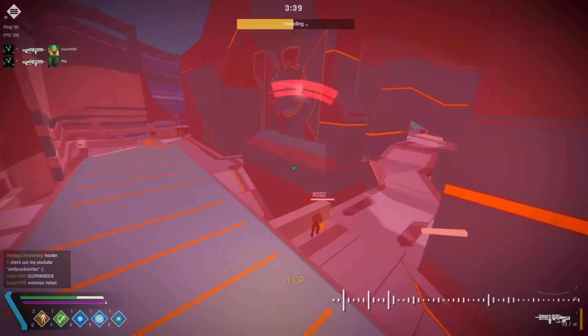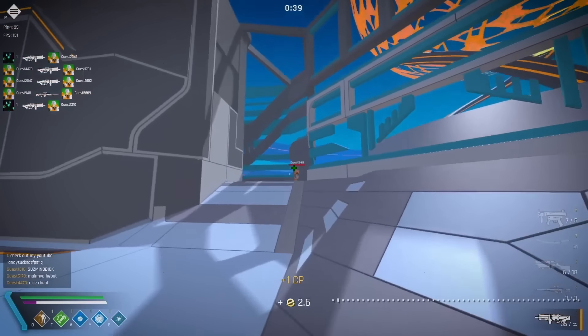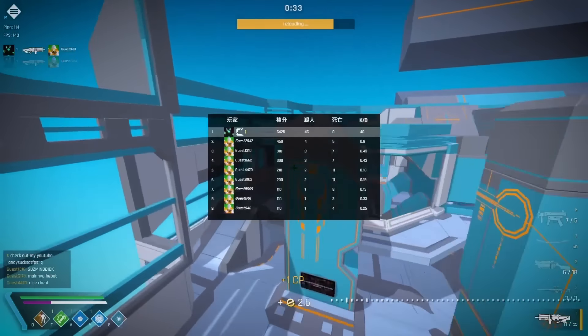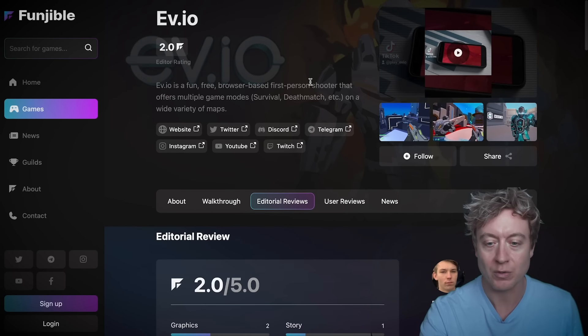Next up we have a refreshing new take on shooter games built on the Solana blockchain: EV.IO. This first person shooter has the standard point-and-shoot elements but they've made it different — kind of Halo style with elements of Fortnite where you've got impulse grenades, can fly around the map, and teleport. The game founders wanted to create a more movement-based game rather than just point-and-shoot. It takes a lot of inspiration from Bungie-style shooters like Halo or Destiny, and the beta launched in January 2021.